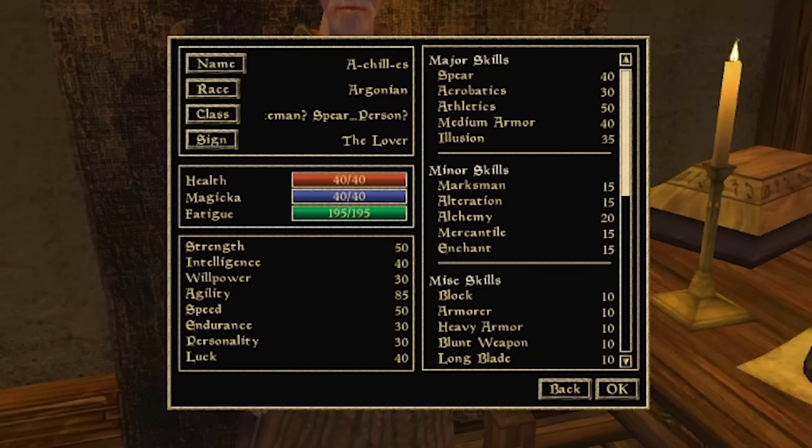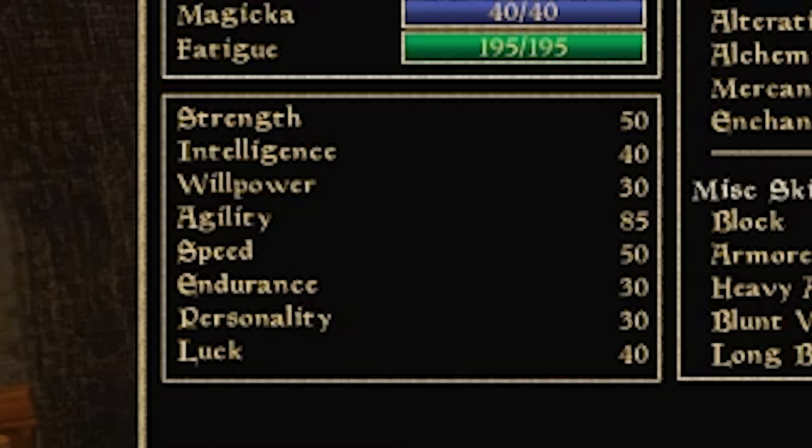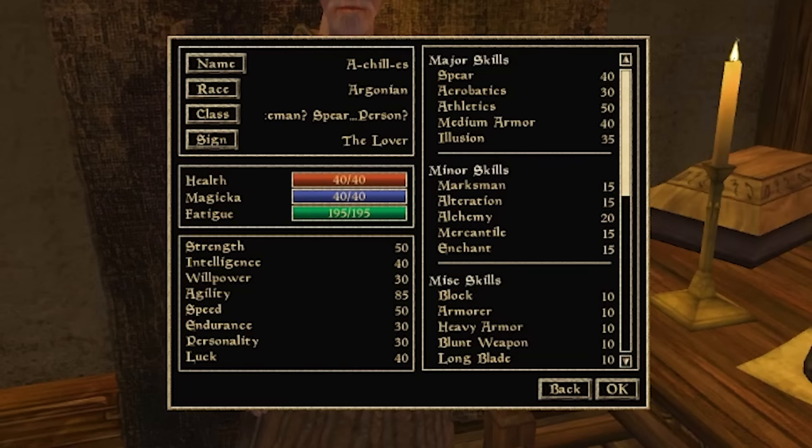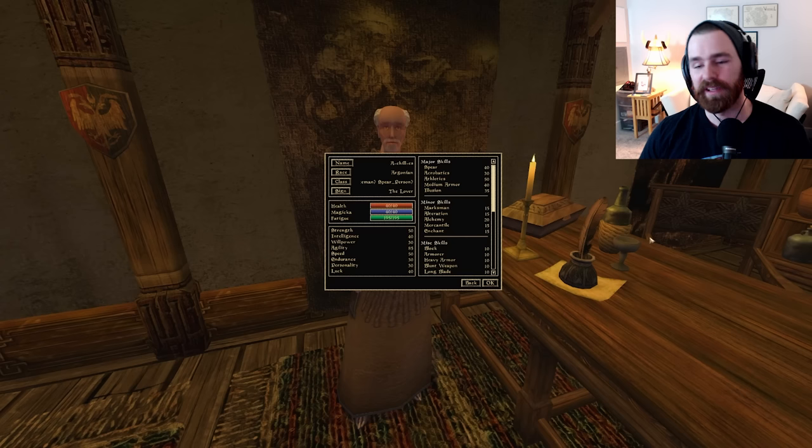Let's check our stats: Chillese the Argonian spear person, born under the sign of the Lover. We have Health 40, Strength 50, Agility 85 — meaning we'll land nearly every hit with our spear — a Spear skill of 40, and Athletics of 50. Now let's get underway and find some equipment.